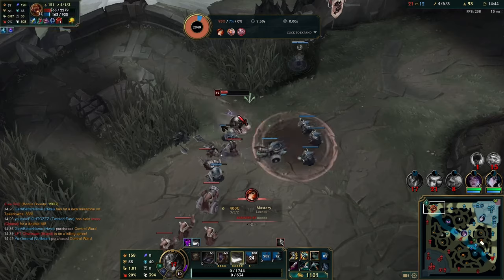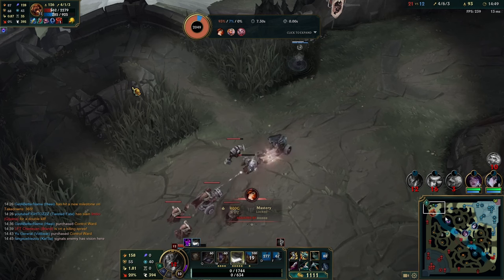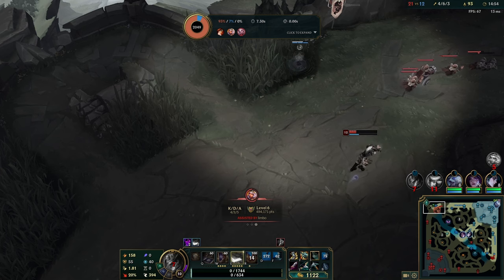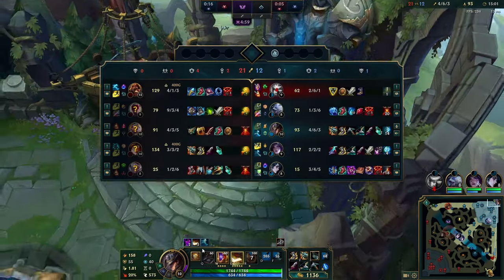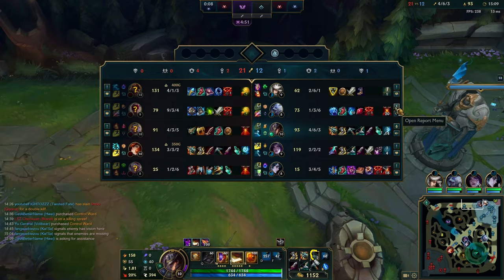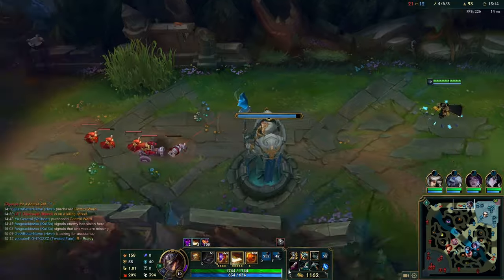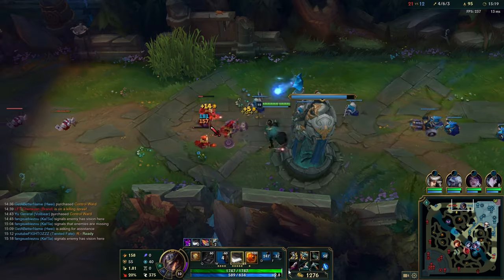My Kai'sa is going mid, I'm going to go top. I'm not going to let my ego take over. In terms of build, if you can sell your refillable and buy an Amp Tome and nothing else, just don't do it — because your biggest AP ratio is in your Q and you haven't even leveled that ability. On AD TF, the refill value is much higher than Amp Tome in my opinion. It lets you stay in lane for a little bit longer and also lets you get that Overheal — if you can heal yourself to full, the D-blade will give you an Overheal for even more HP. Stick with the refillable if you have the option.